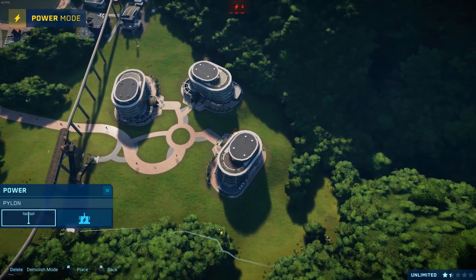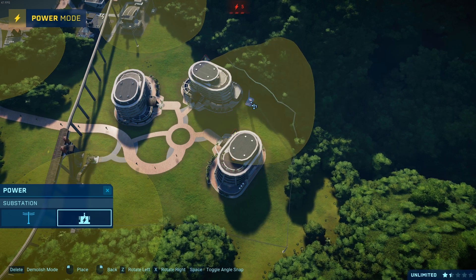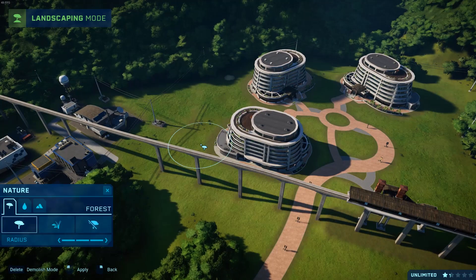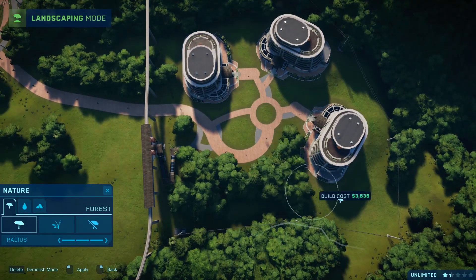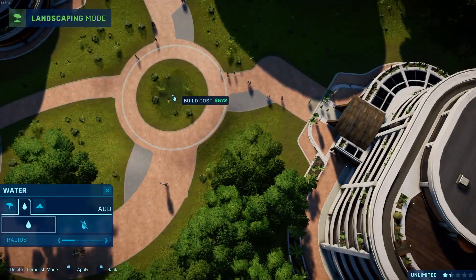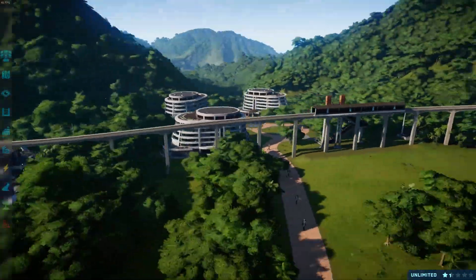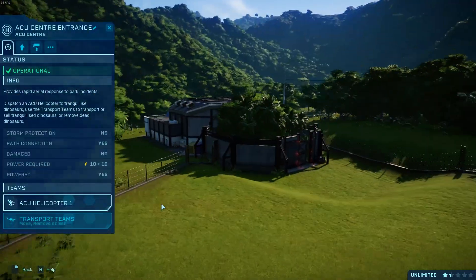We have to get some power to it. Somebody has very nicely pointed out in the comments of episode two that the electric fences actually carry the electricity. So if you use electric fences through the park, you don't have to have as many of these pylons, which I think is a great idea. Unfortunately the footage was recorded by the time I saw that, so I've got to go back. But in the next episode we'll probably look at changing that up and using some more electrified fences — moving some of the electricity around rather than using pylons.